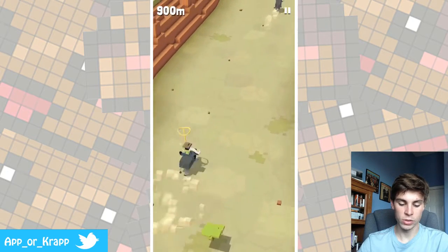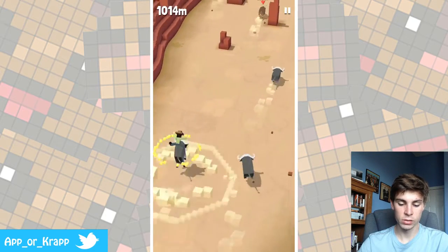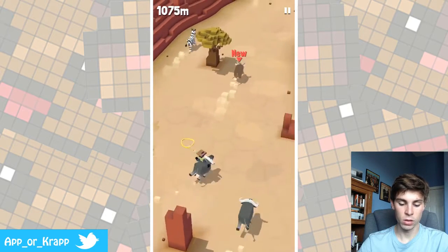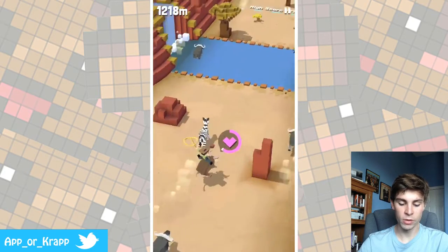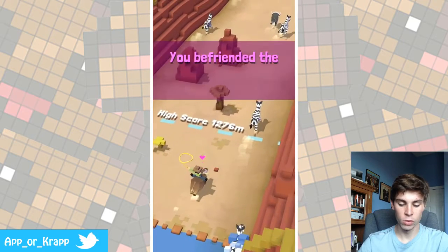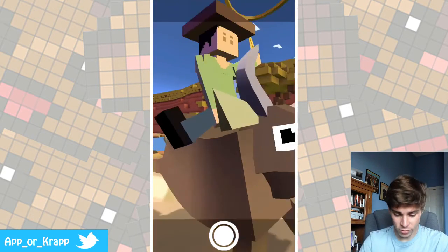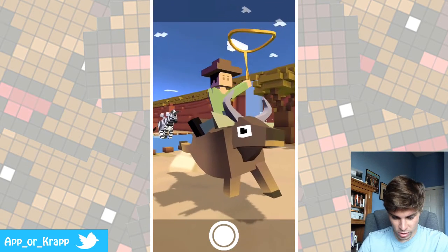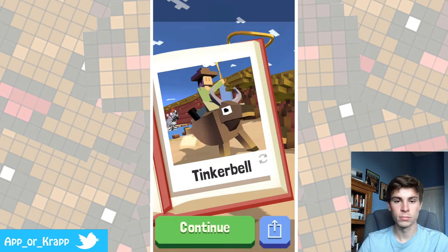One thing that I do also like is that once you're physically on the buffalo, you go a lot faster, which is nice. Oh, what's this? We're going to try to tame that. Oh no, I'm running out of room! Yay! Now we got the forest buffalo — a little bit different of a buffalo. Boom. Tinkerbell. Out of all the names for a buffalo, you name it Tinkerbell.